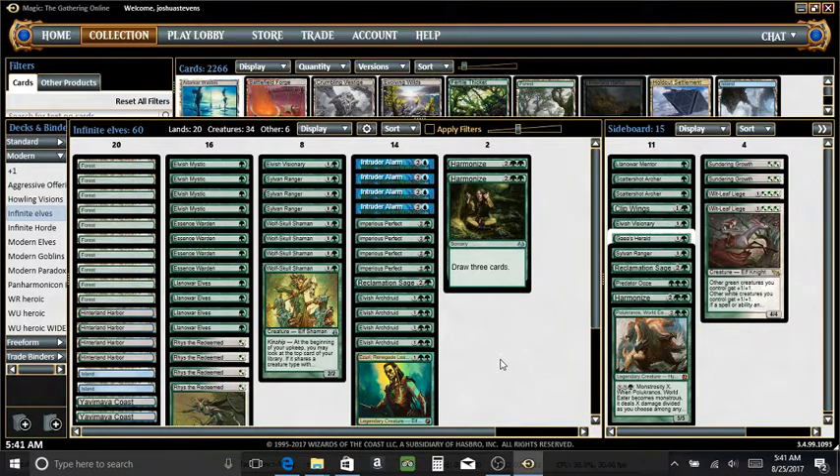This deck ended up being a combination of that deck with an elves deck I had built previously, which was super budget mono green, and I think this one gives some of the best of both worlds. The Wolf Skull Shaman is kind of a holdover from that previous elves deck. This deck is still probably more than 50% elves, so Wolf Skull Shaman ends up getting you a lot of free value in terms of wolves entering the battlefield at the start of your turn.